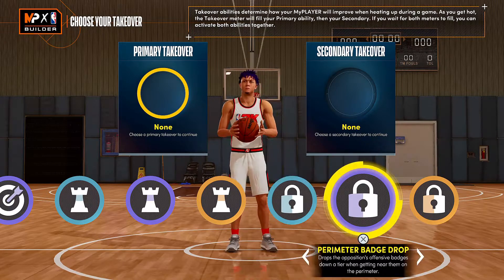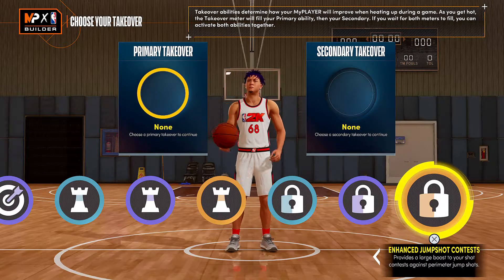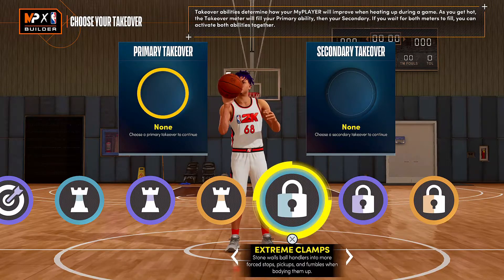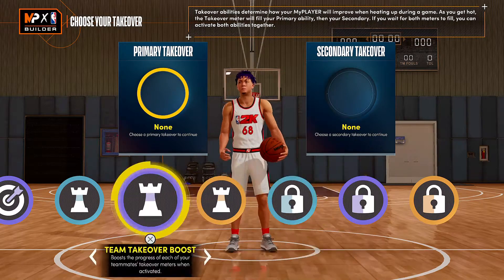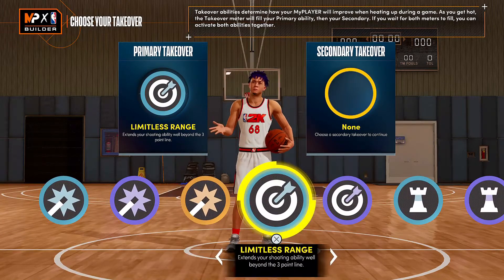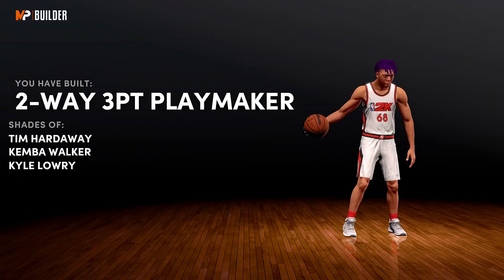For the primary takeover — you're 5'9 — looking at defensive badges, after all the games I've played, perimeter badge drop is probably the best one, maybe extreme clamps too. This one right here has jump shot contest — you just know how to work with the sticks if you're good defensively. For primary badge I would say this is the best defensive badge, but for me personally, limitless range takeover is just OP. Now let's continue on — say yes when you complete the build, and it should say you made a two-way three-point playmaker.